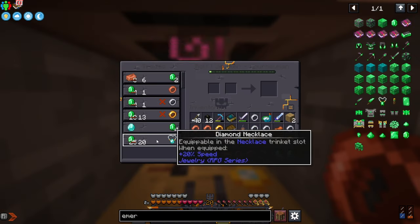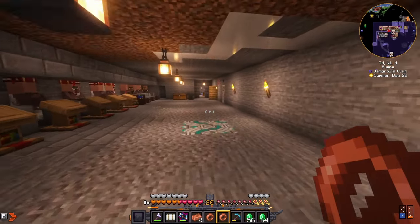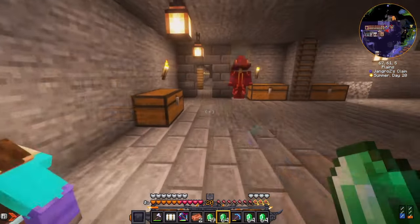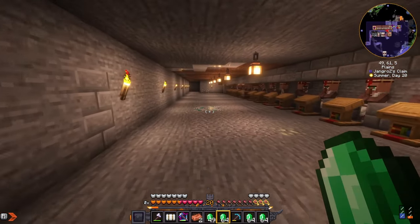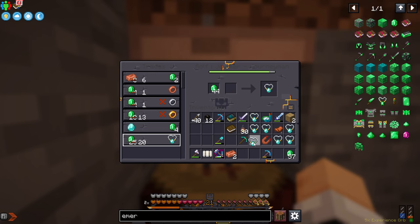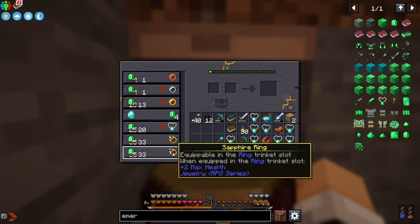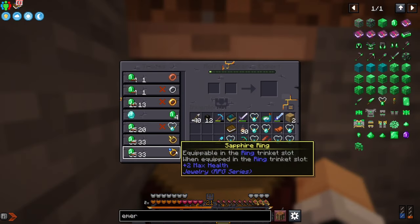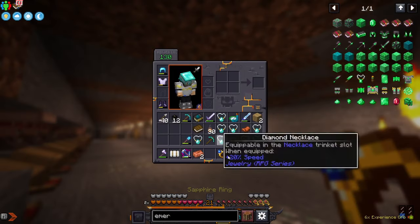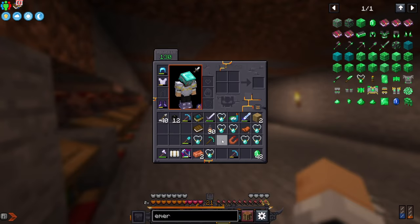We're getting a diamond necklace — this guy buys diamonds. Let's dump some of this stuff off and upgrade them some more. We're going to see what a fully leveled up jeweler does, although the stuff isn't cheap. Citrine ring, sapphire ring — max health, nice! We put this on and our health jumped up a little. Let's put on the diamond necklace.